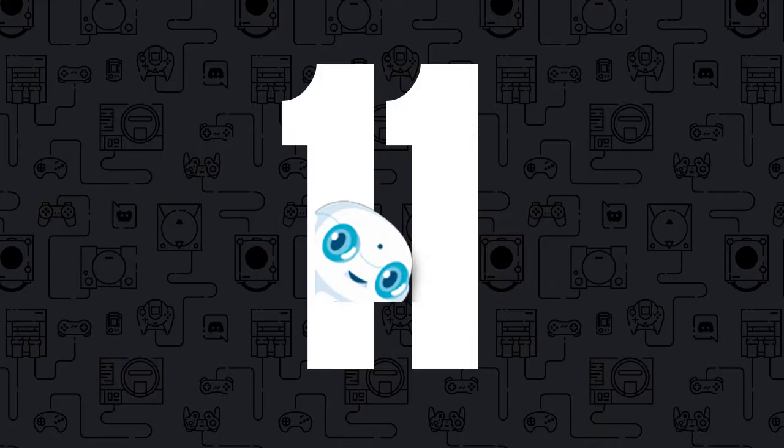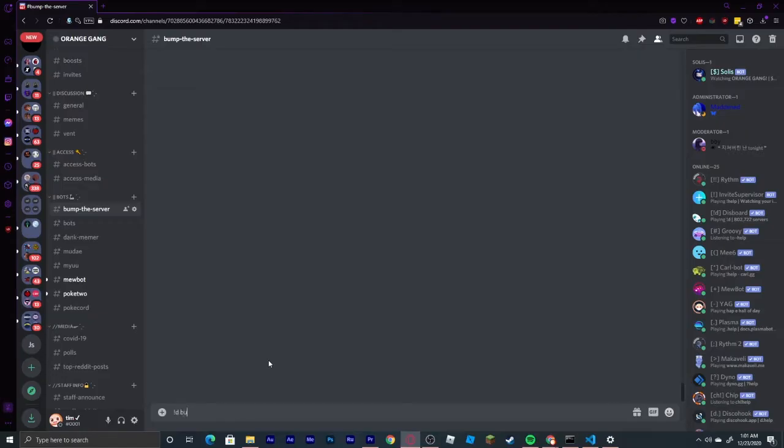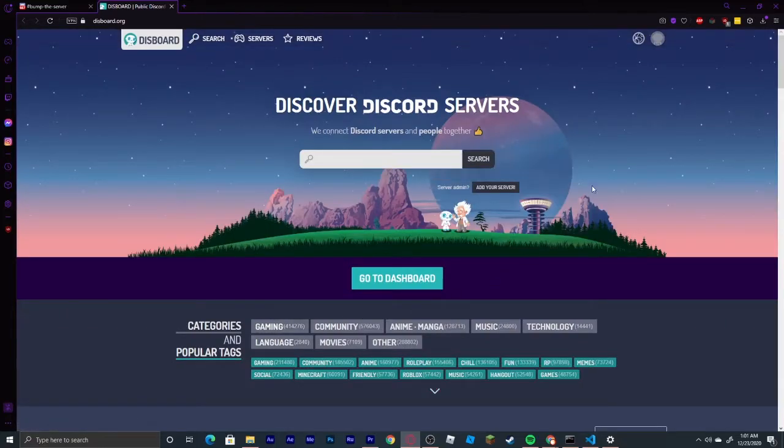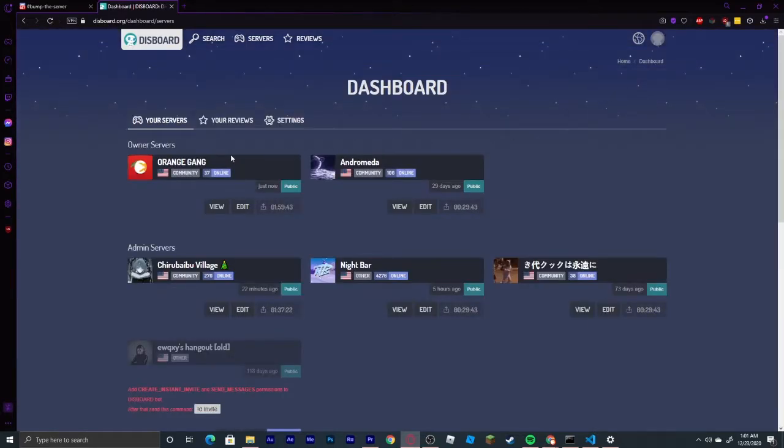Coming in at number 11, we have the Disboard bot. This is one of the best bots on Discord as it will gain members for you. The bot has a command called '!bump' which will automatically bump your server on their website, Disboard.org, and this will raise your server in the rankings on that website — this is how you will gain members. If you are interested, the link will be in the description.